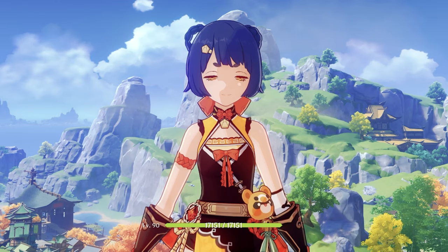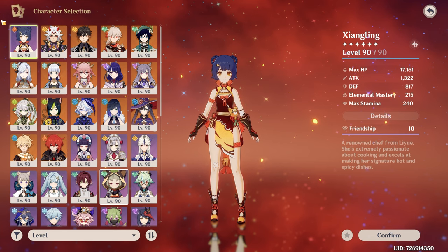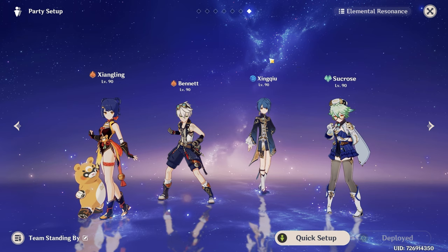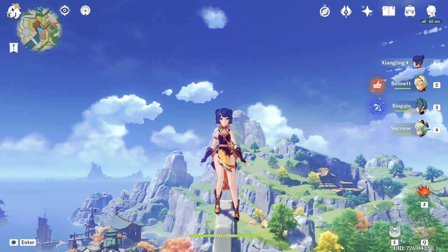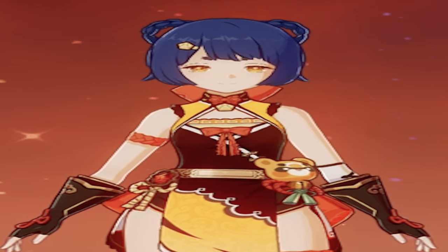Let's find out! Xiangling — one of the most broken characters in the entire game. Good thing she is a 4-star and you can get her for free. She is the main reason why the national team is so good. But recently I've noticed I'm not using Xiangling as much as I used to. And I think this is a good thing rather than a bad thing. It's not because Xiangling was power crept.